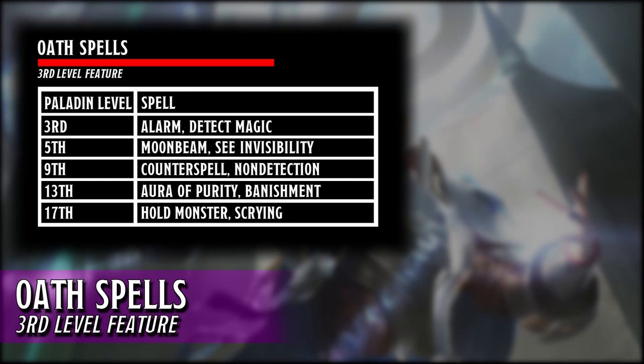When we choose the Oath of the Watcher subclass, we gain access to additional spells. Starting at level 3, we pick up Alarm and Detect. At level 5, we get Moonbeam and See Invisibility. At 9th level, we pick up Counterspell and Non-Detection. At level 13, we pick up Aura of Purity and Banishment. And at last, at level 17, we gain Hold Monster and Scrying.